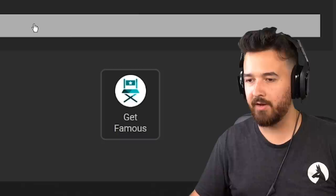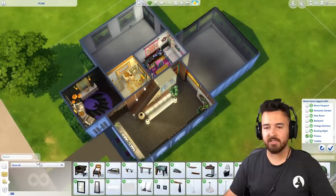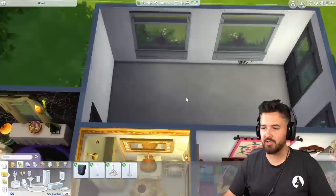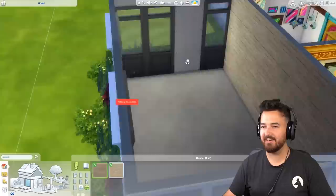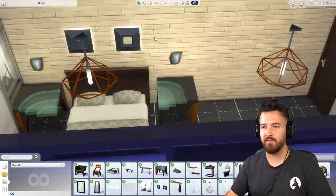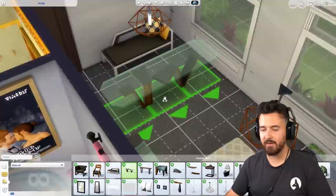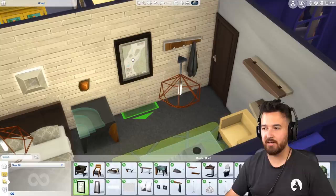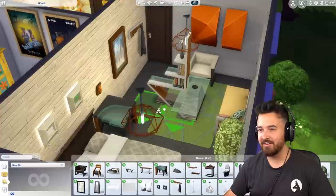That's our Get Famous bathroom done. We need a bedroom and the kitchen. I hope we get a pack that has a kitchen in it — the problem is there aren't kitchens in many packs. Next one: Fitness Stuff. I don't mind the items but I don't know that we can use it. It's more like a living room. Let's try and use it — in the spirit of the challenge we're supposed to be using these packs, so I don't want to re-roll unless we absolutely have to.